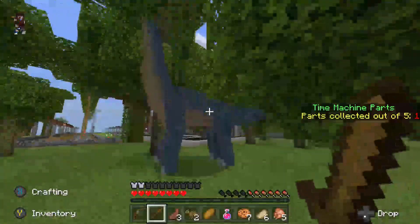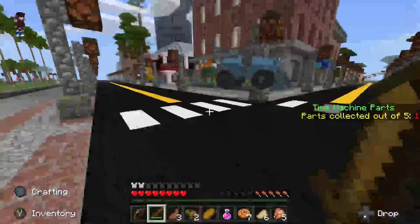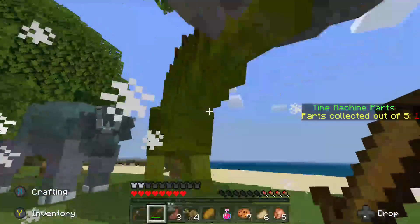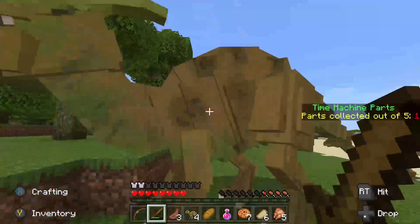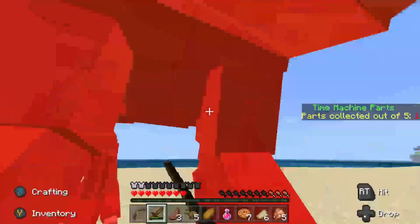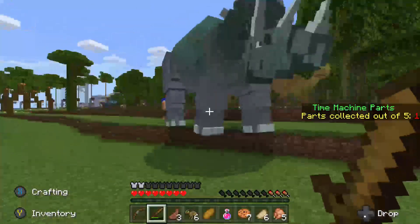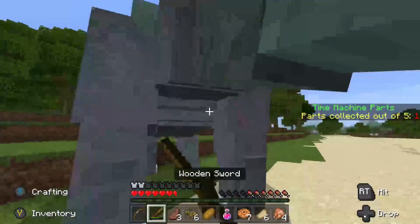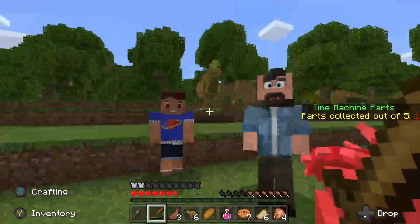I'm gonna smack the crap out of these dinosaurs. I don't have a shrinker tool so I gotta beat the heck out of them. New quest: enter the lab — place six different dinosaurs in the hoppers. Do this by defeating all six dinosaur types and collecting the item version they dropped. Match the item to the picture above the hopper. We gotta collect all the dinosaurs!